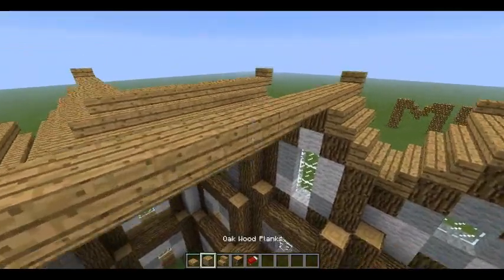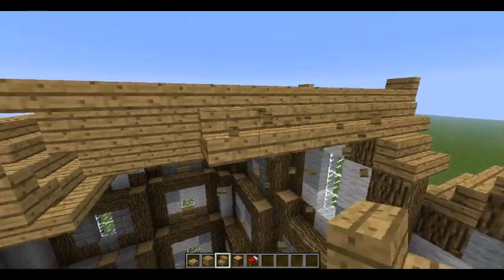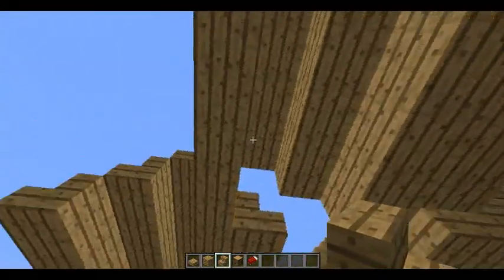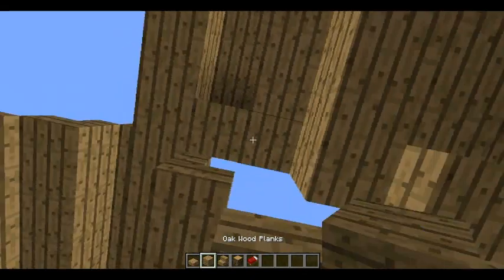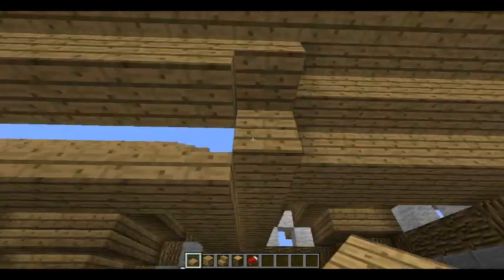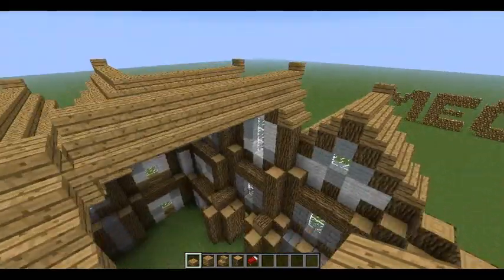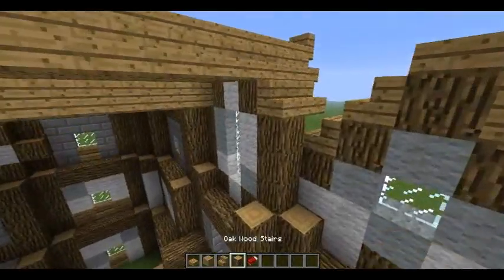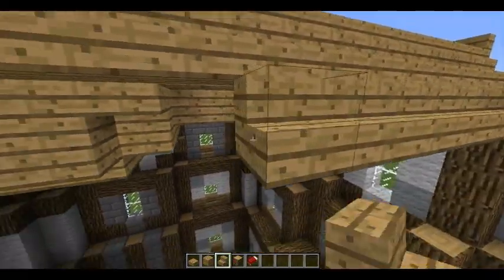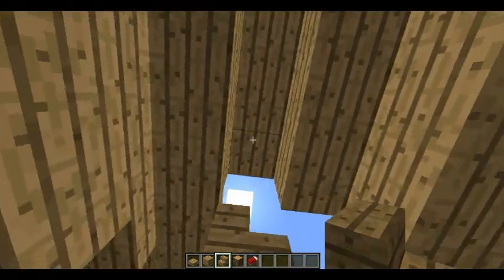We extend the stairs again to make them meet up in the middle. When they're in the middle, as you can see there's a huge hole right here — we just want to fill them up with planks, and do the same over here. Then over here we're going to extend them again, and on this side we're just going to fill it in like this.